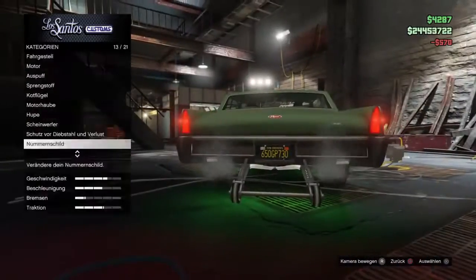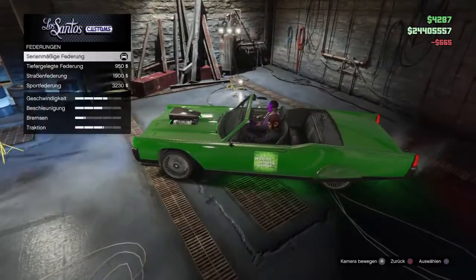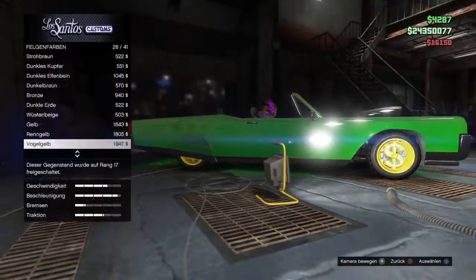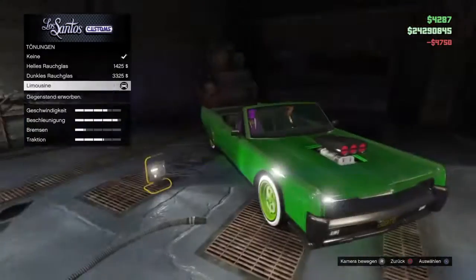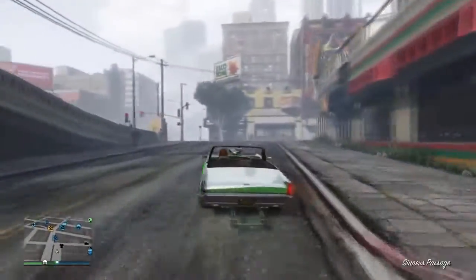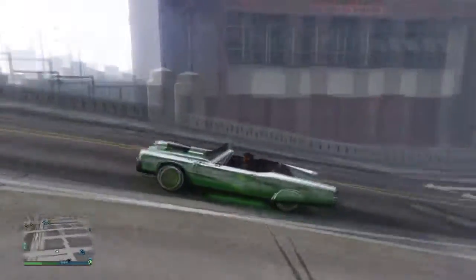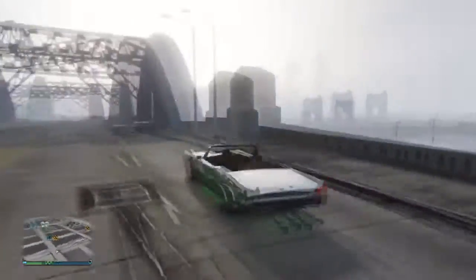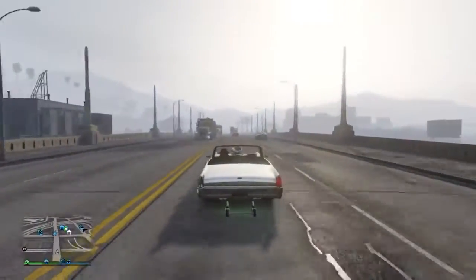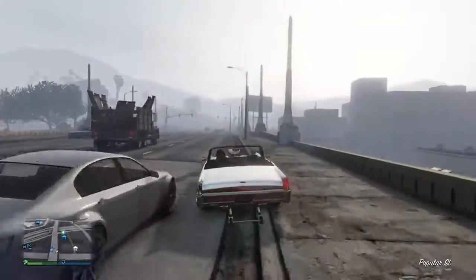Das Auto hat eine Höchstgeschwindigkeit von 193 km/h und braucht von 0 auf 100 ganze 10,1 Sekunden. Dazu kann man nicht besonders viel an dem Auto tunen. Die einzige gute Besonderheit ist, dass man es Cabrio-ähnlich machen und das Dach wegtunen kann, sowie einen sichtbaren Motorblock und ein Los Santos Custom-Zeichen hinten anbringen kann. Aber das Auto fährt sich nicht gut, es ist langsam, und es gibt im Spiel viel bessere Klassiker, die man kostenlos auf der Straße finden kann.